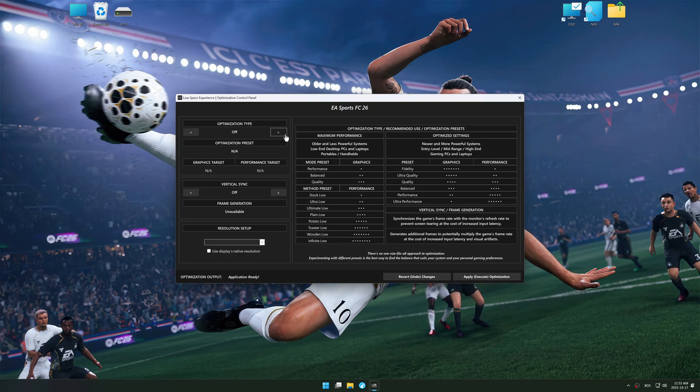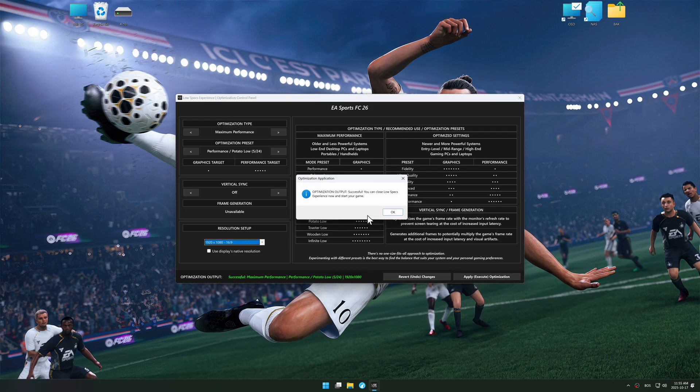Here, choose maximum performance optimization, select your optimization preset, and set the in-game resolution. I recommend testing the available optimization presets to see what works best for you and your system, as expectations and needs vary drastically between PC gamers. Once done, click apply optimization, close Low Specs Experience, and start your game.